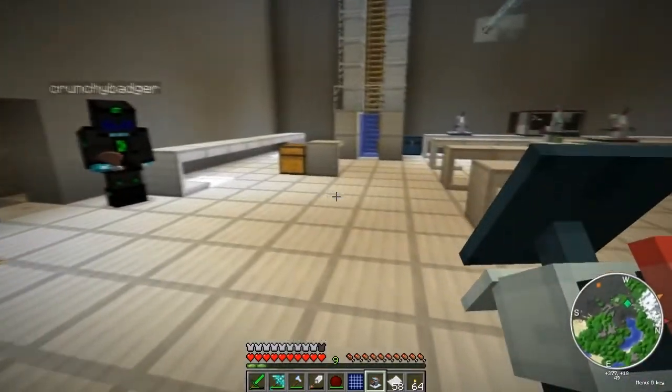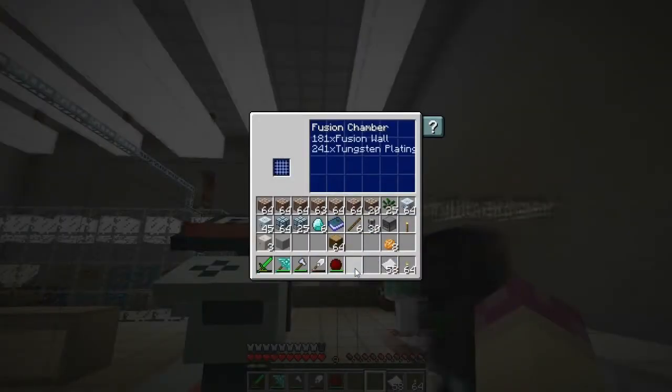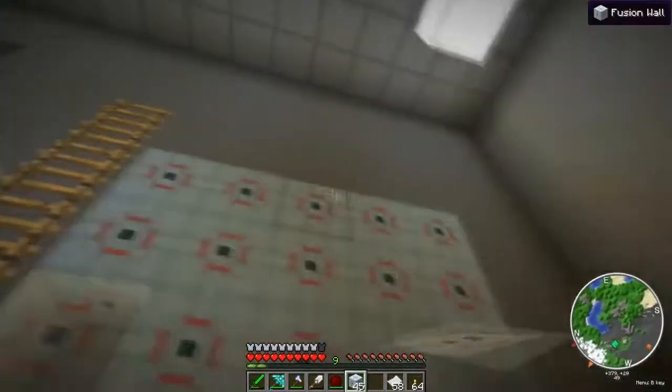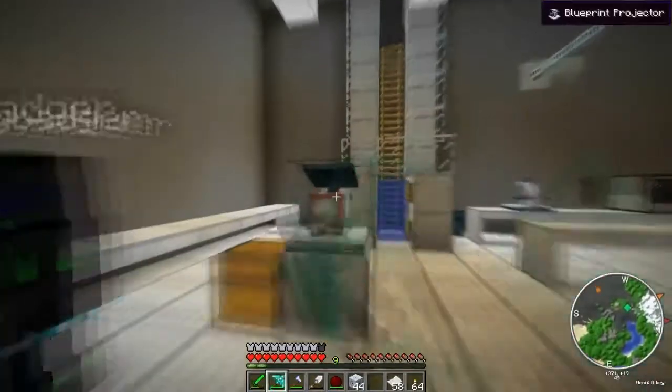By the way, you do this — hold on — with the projector, yeah? And then it comes up. You do that, and then if you get some of these perspective blocks, just right-click and it'll stop placing them in here. Then once you've done that layer, you put the next one up. Oh, that's cool — okay, we can do that.